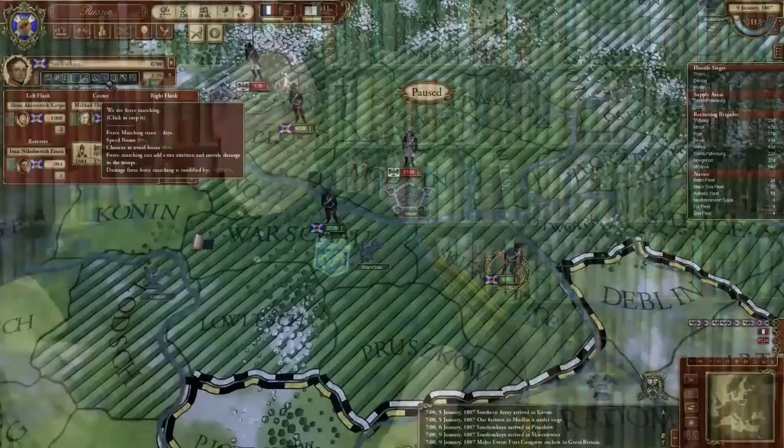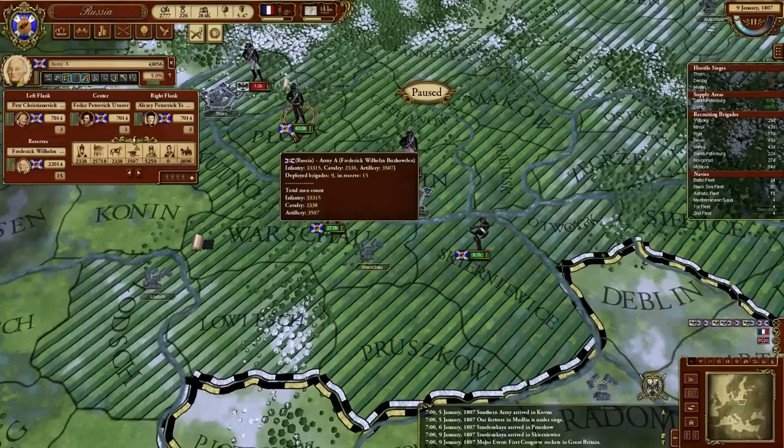It's set in Europe, where you have the eight major powers battling it out for dominance across land and sea, and the way you do this is to control provinces. Each of the major powers has different provinces to control, so what it allows is alliances of convenience, because although only one of you can win, both of you may want to take provinces off the same country but different ones. So there's plenty of opportunities for alliances and backstabbing in the game.